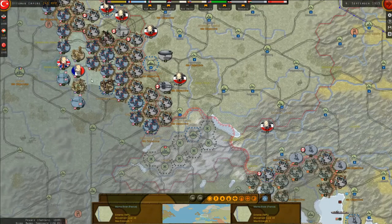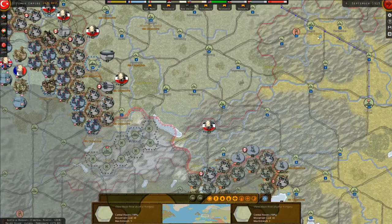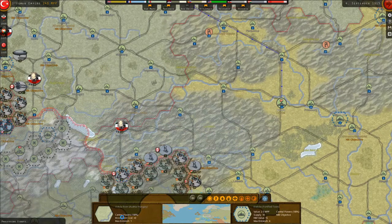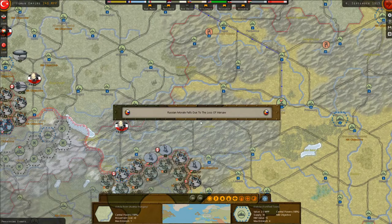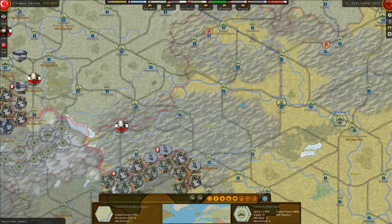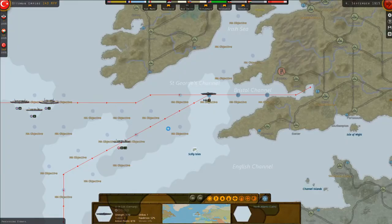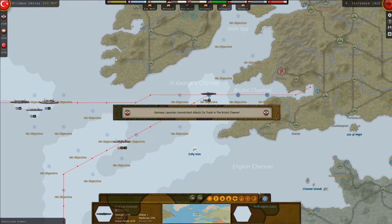We hit the end turn button and watch the AI take its turn. I'll be interested to see how badly taking Warsaw affects morale. I don't think Serbia will fall just from that, but it's going to be a nice blow to them.